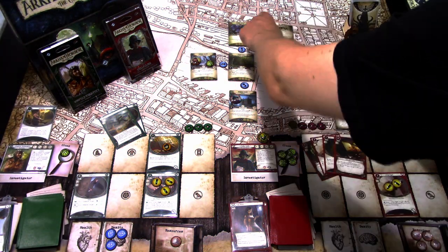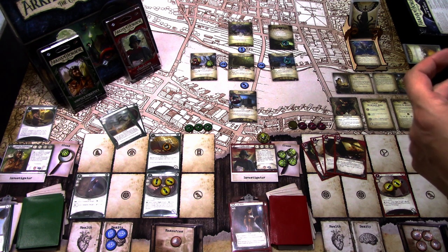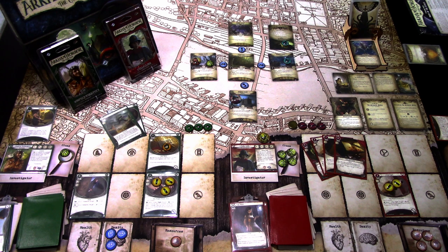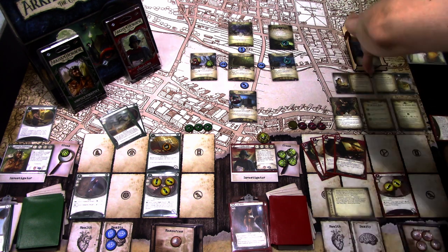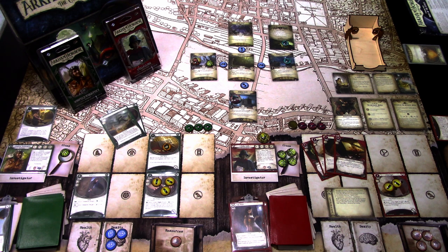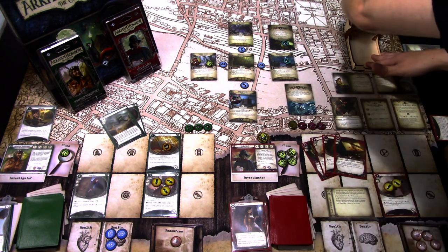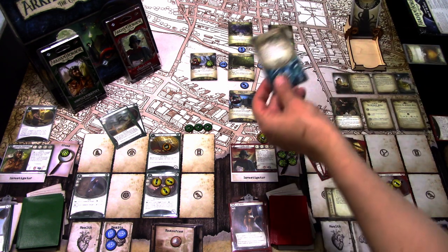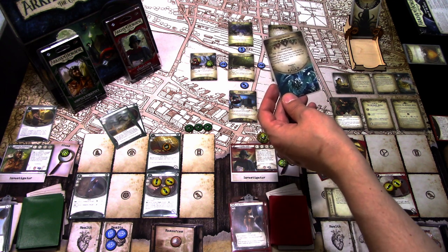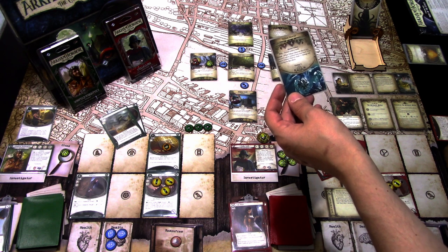We're at four Doom of four, so we advance the agenda — Dead to the Intruders. Shuffle the encounter discard into the encounter deck and discard cards until a monster enemy is discarded; spawn that enemy at the main path and place one Doom on it. We get the Yithian Observer — a monster with four fight, four health, three evade. When a Yithian Observer attacks you, discard one card at random from your hand; if you cannot, it deals plus one damage and plus one horror.